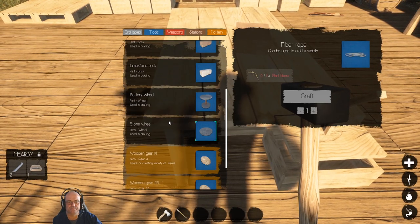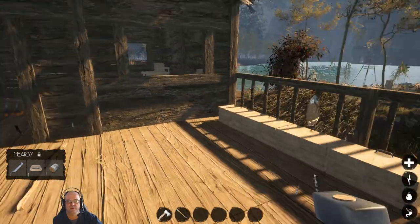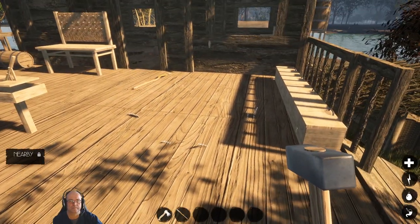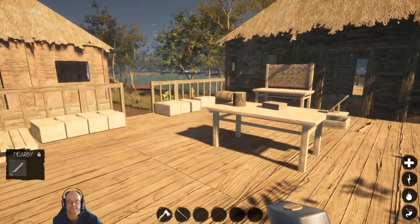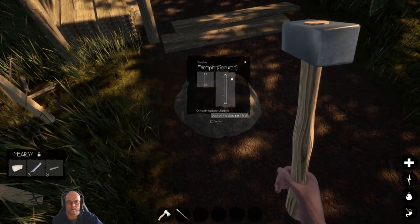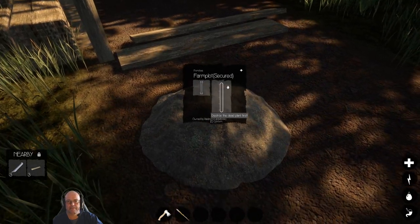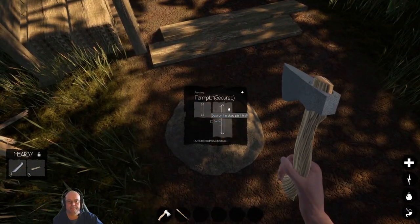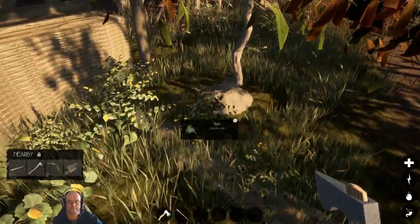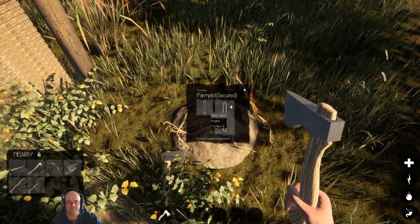Craftables — wooden gear. Craft me two of those, please. I'll just take a moment. I'm going to need some Alicacea leaves. Once that disappears I'll know that it's actually doing something. Try the dead plant first — I'd love to, if I knew how. Might as well just chop this one down. So that's back to place, seed, irrigate and fertilise.